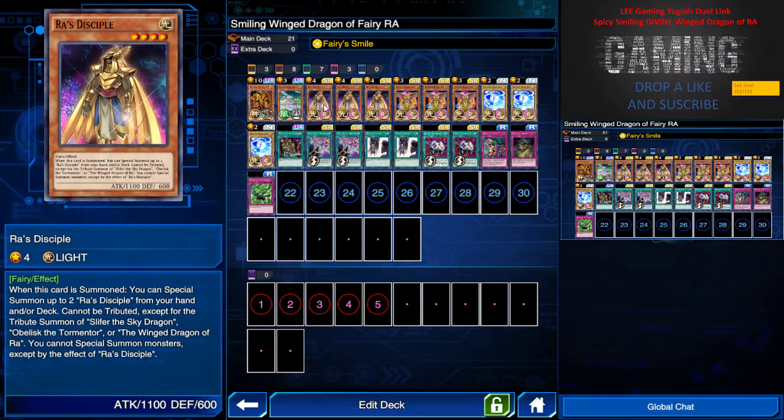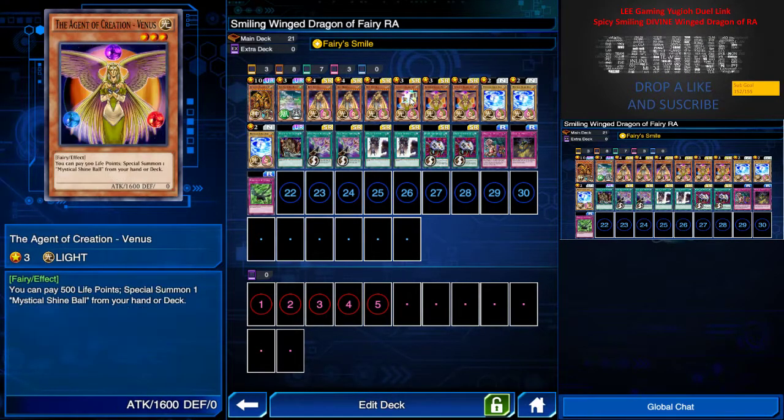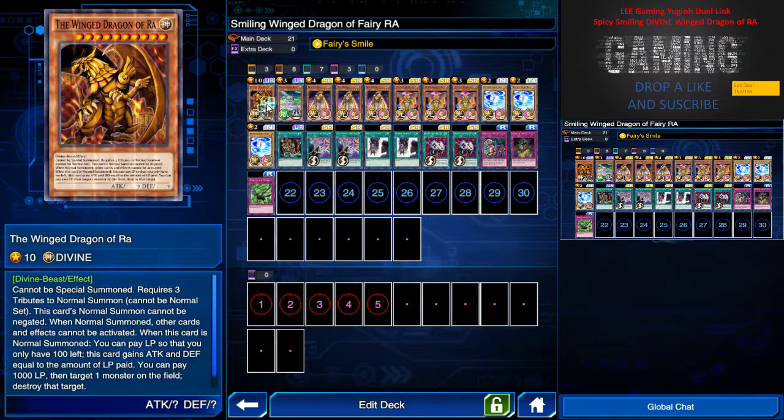Definitely we need Ra Cypher — I mean, come on, we are something of his master — so we have three Ra Cyphers. With some background like Valhalla you can summon this for game. This deck is revolving around the Agent of Creation Venus. Basically, what it does is I can pay 500 life points to special summon one Mystic Shine Ball from my deck or hand, meaning I pay 1000 to summon two Mystic Shine Balls. I can protect them this turn to normal summon Wind Dragon of Ra next turn.